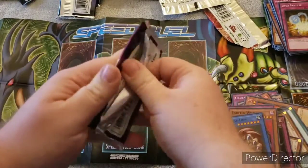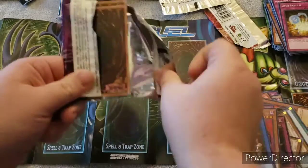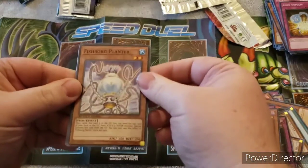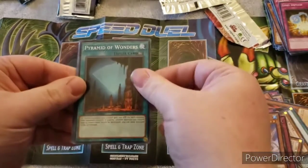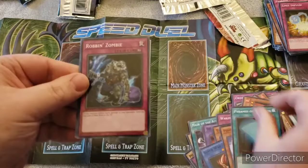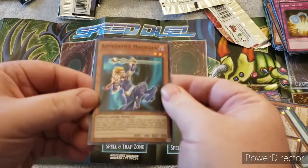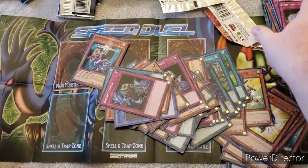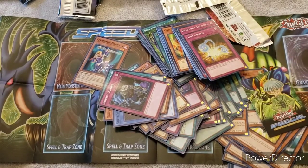The final pack - I hope there's a holographic. Even though if there isn't, this has been fun to open. We have Fish Borg Planter, Pyramid of Wonders, Robin Zombie, and we have a holographic! And Apprentice Magician. I hope you guys enjoyed the video, even though there were cuts and stuff. Overall I think this was pretty cool - hope you enjoyed. See you next time.